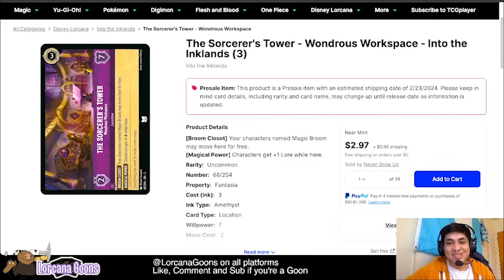There are strategic locations like this broom-style location — it says your characters named Magic Broom may move here for free, so you don't pay the move cost. The extra ability is that characters here gain plus one lore, which is like an Eye of the Fates for your characters. It's an inkable amethyst card. If you're already playing a deck with brooms, you'll be able to quest for two. We're starting to see new strategies with Into the Inklands.